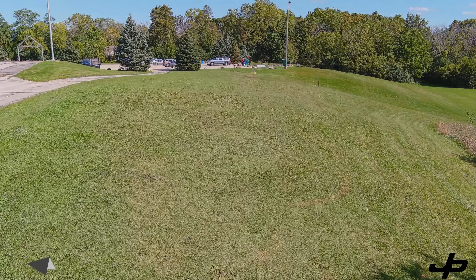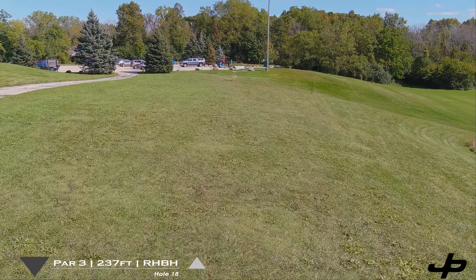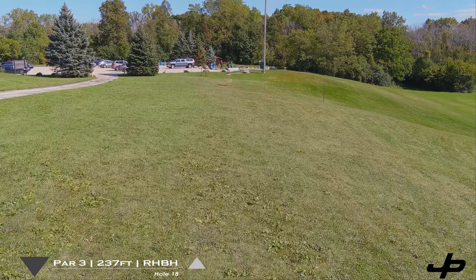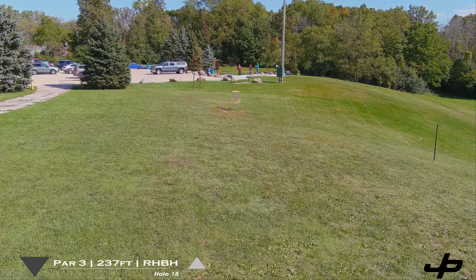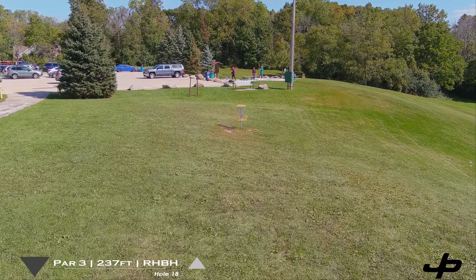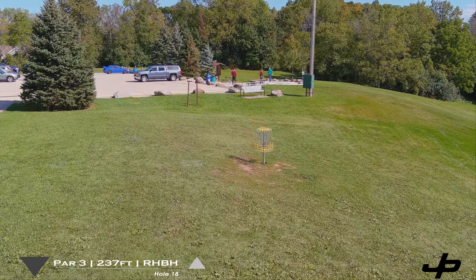Our finishing hole today is a little over 200 feet. I'm suggesting a backhand on this one — keep it over to the left-hand side because a forehand is going to have a tendency to kick up and roll down the hill. A backhand that lands wrong on the right side is also going to roll down the hill. So save your legs, just throw it over to the left and try to grab your birdie to finish out the round.